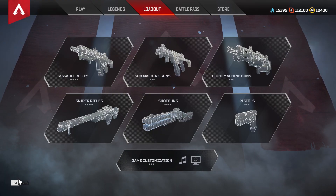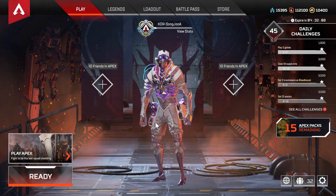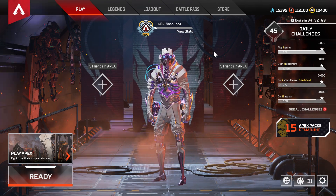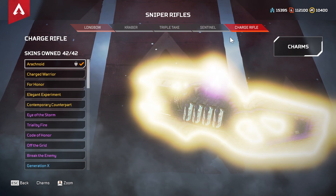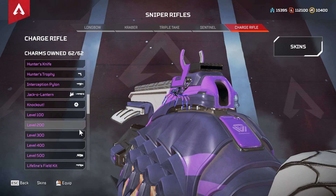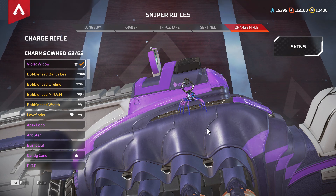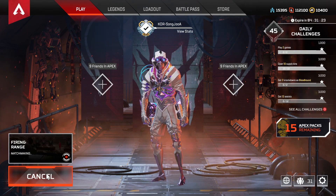Alright, so that's what you get: the Octane skin, a badge, and 1000 Apex coins — I had 9400 and now I have 10400. You also get a legendary skin for the charge rifle and a charm. The charm is epic, the charge rifle skin is legendary. So overall: two legendaries, one epic charm, one badge, and 1000 Apex coins.